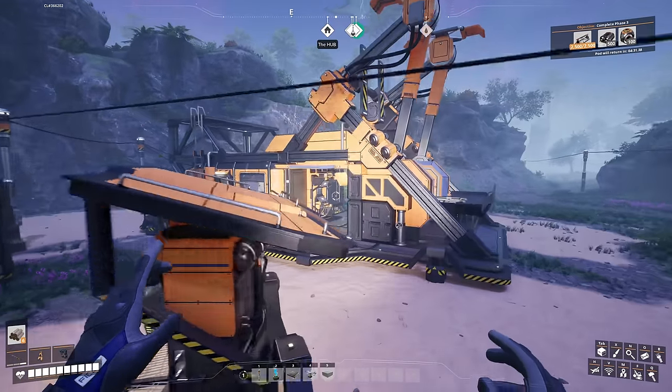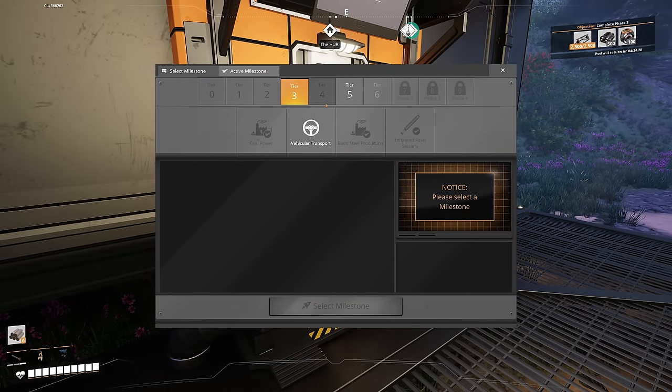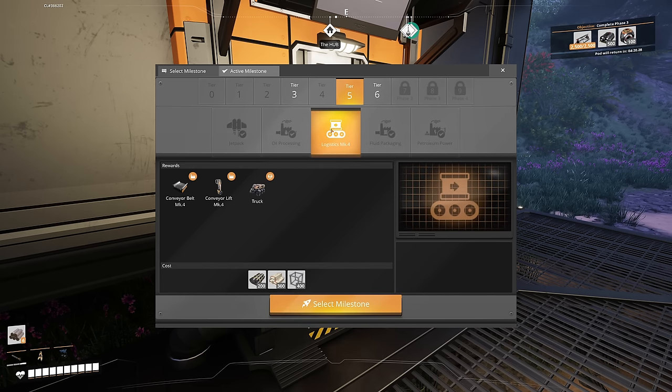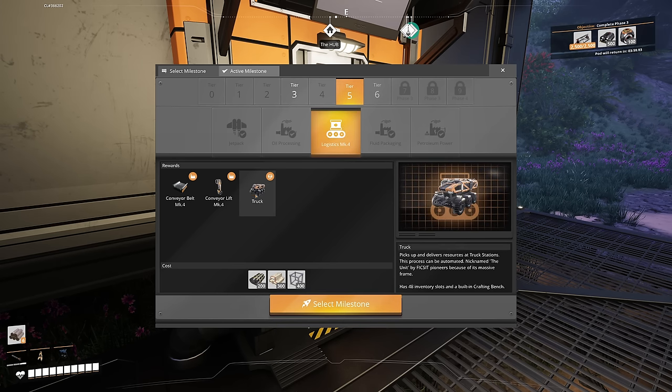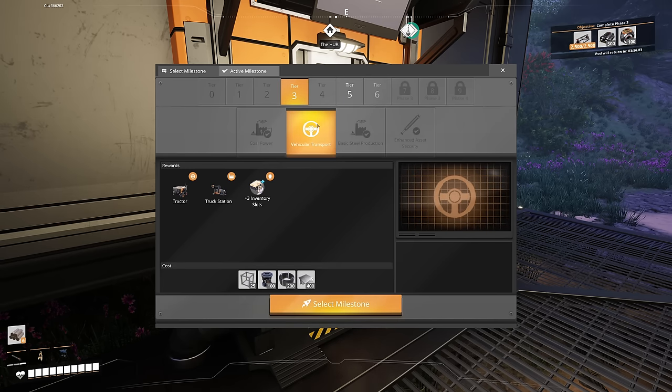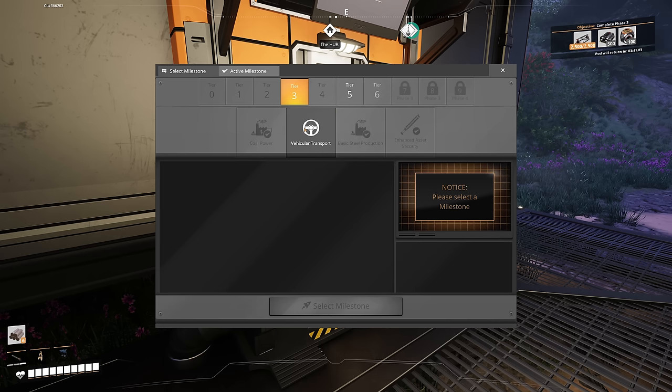Milestone reached: pipelines and pipeline pumps can now be upgraded to mark two — they are like mark one but better. Pipes seem to be objects of fascination to humans; there are recorded instances of humans doing nothing but thinking about pipes for hours. Now I think we've got what we need in the milestones. I can still unlock vehicle transport — and logistics mark four conveyor belts which will change my layout because that's 480 per minute. Getting those will be very beneficial, and trucks go hand in hand with vehicle transport. And we can look at Fix-It blueprints.